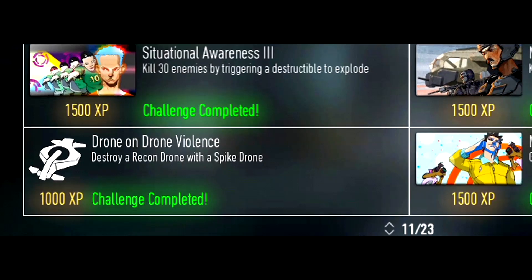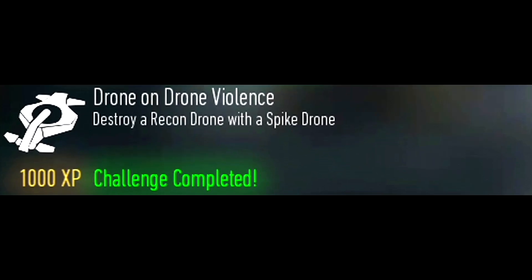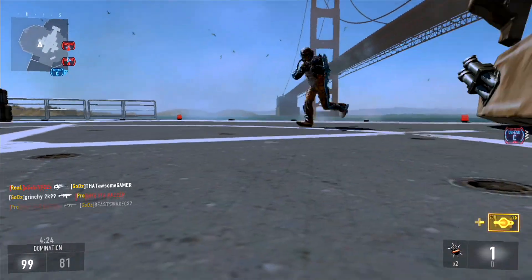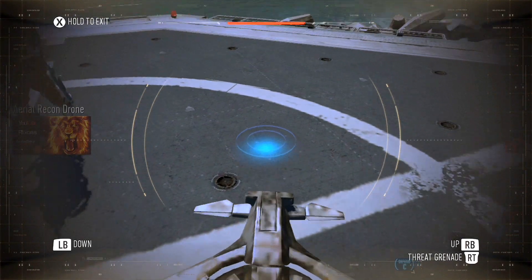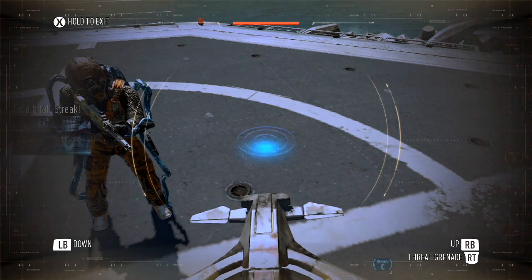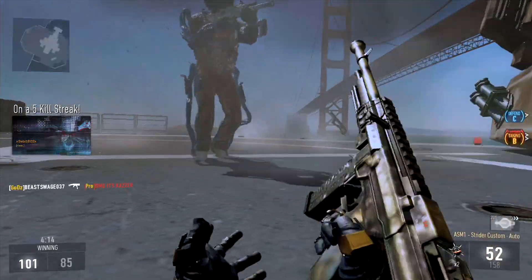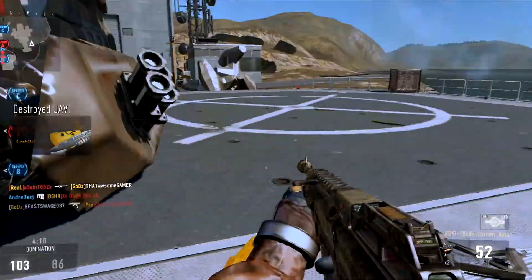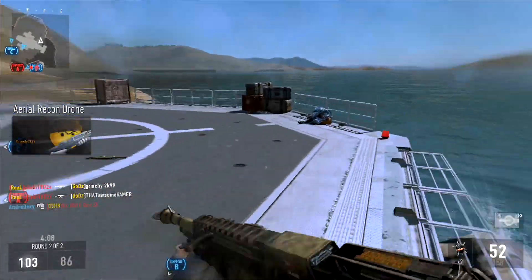The next challenge is Drone on Drone Violence and this is the hardest challenge so far because you have to be accurate using the spike drone, which is difficult when an enemy is controlling it. Also you rarely encounter one. The easiest way to do this challenge is to have a friend join the enemy team and let him earn the Aerial Recon Drone, meet up with the recon drone, and destroy it using the spike drone. Note that this method doesn't work if you're on the same team on Hardcore.